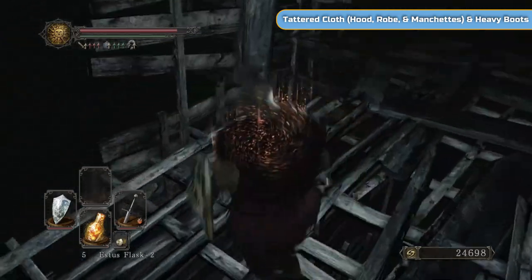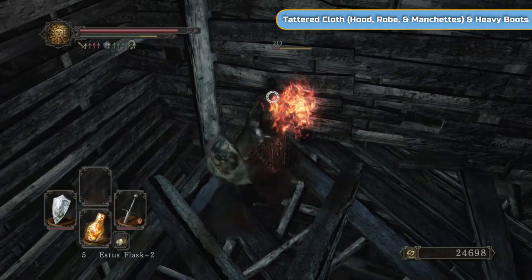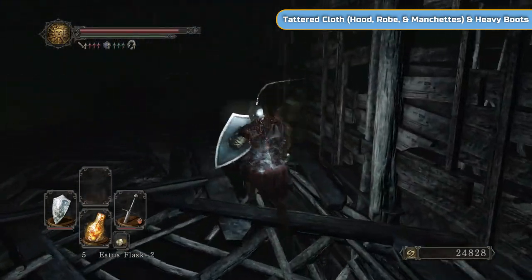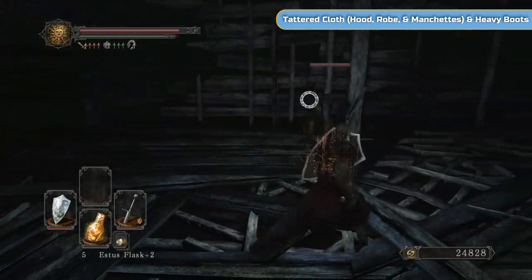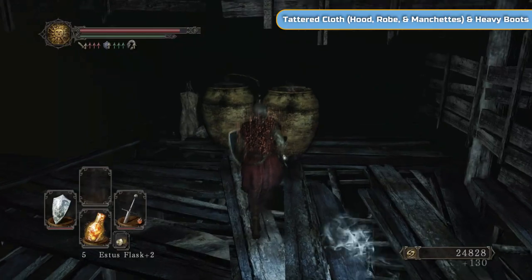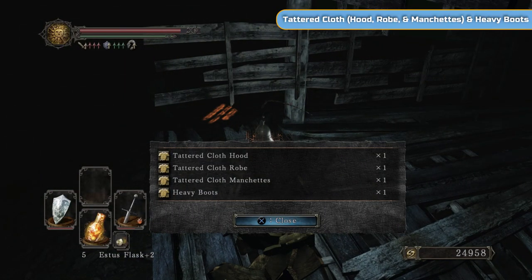We're going to go through here and there's going to be a guy with a dark weapon - watch out because that does a lot of damage. There's going to be another one as well - they're just so well hidden down here, it's so dark. If you want, you can carry a torch around - if you're not bothered about having your shield, carry a torch by all means.